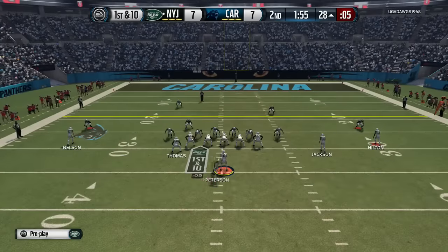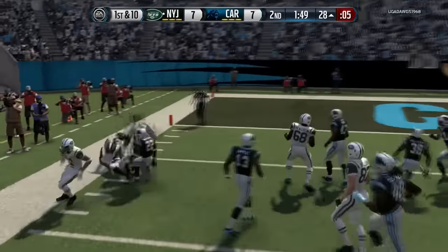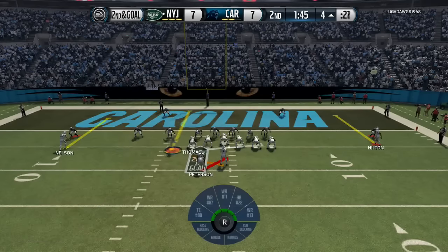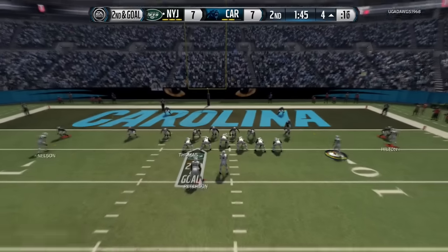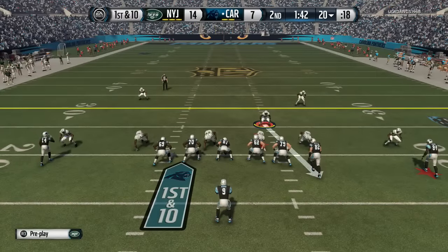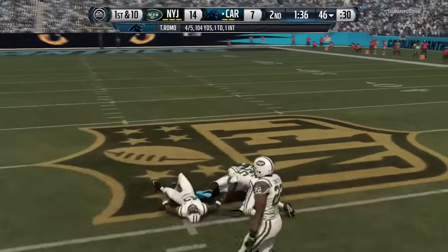He's showing me a double A-gap. I figured the tight end screen should work — there's no one out there, he's sending so many people, so I should be able to get that in and I do. I'm motioning here to get an extra body for the shotgun power — shout out to the grafter for that tip to pick up the play-side safety. And I'm up 14-7.